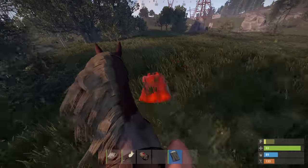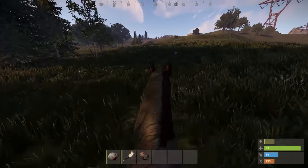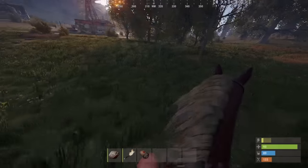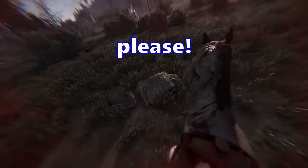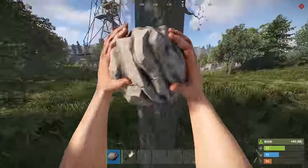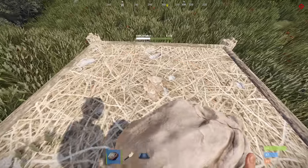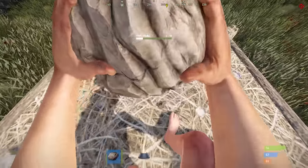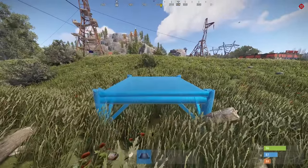I slapped my sleeping bag down somewhere around here — this is definitely where I want to build. Pretty close to Outpost and Abandoned Supermarket, which will be perfect. Let's just grab some wood real quick and figure out where we're going to put our base down. I found this spot right between Outpost and Abandoned Supermarket where you can just barely build, and I think we can fit our 2x2 here.